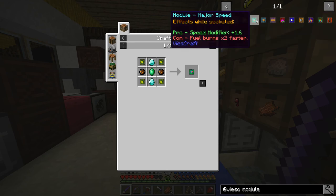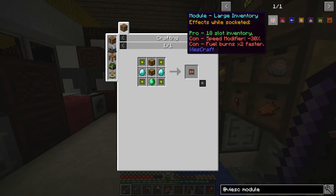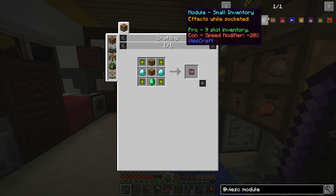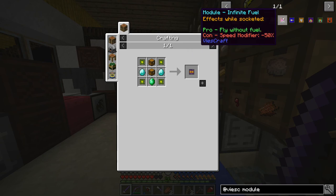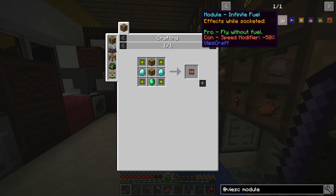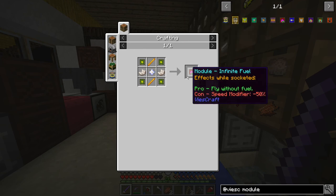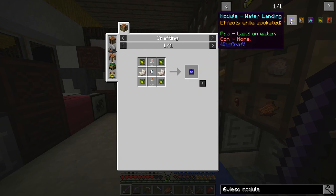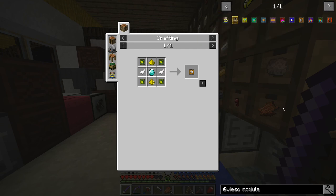We might want to make both modules so when we don't want to go quite that fast, we can throw in the minor one. There are also inventory modules, but those will slow you down and we just want speed. There's an infinite fuel module which sounds really interesting - we'd never have to give the ship fuel anymore - however it has a 50% negative speed modifier, totally not worth it when we've got a good charcoal generation setup. We also have water landing so you can land on water without blowing up, and an unlimited max altitude module.